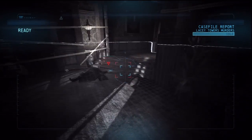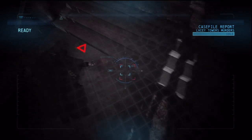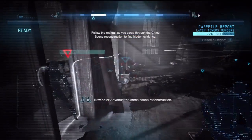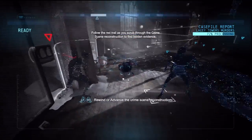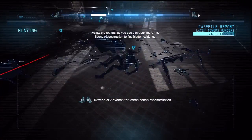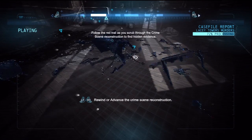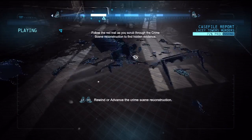Another new game mechanic is the case file system. As you make your way around Gotham City, you'll hear crimes being reported over the police radio or walk in on undiscovered crime scenes. You'll be able to investigate the scene and reconstruct the crimes using your detective vision to scan evidence and build out a picture of what nefarious deeds took place to result in the death of an innocent. These scenes are well built, well spaced out, and provide an interesting game mechanic which nicely breaks up the combat and exploration segments of the game.